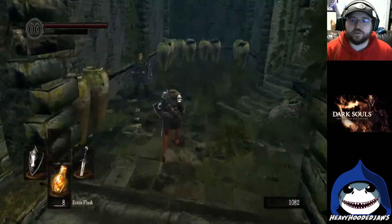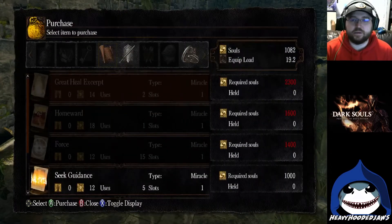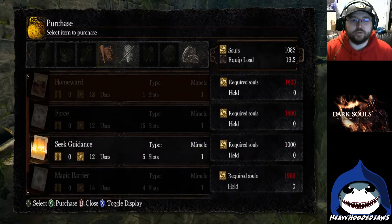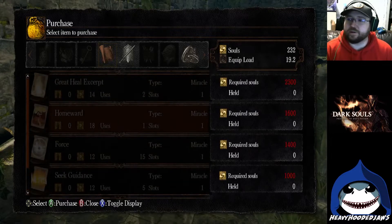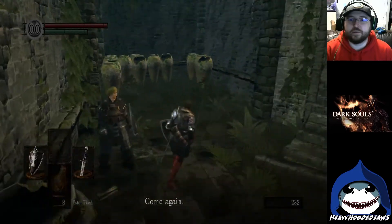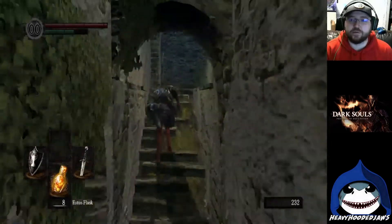Here's our first merchant — let's see what he's got to sell. I'm going to learn your gesture and see what items we've got. So if we're going to go with the miracle build, go ahead and buy Heal. Homeward would be nice but I can't quite afford it. Boost health recovery from all forms of healing — that is interesting. We'll have to come back and buy some more stuff. Let's hope the talisman to use miracles is still down here in the chest.